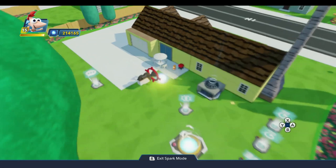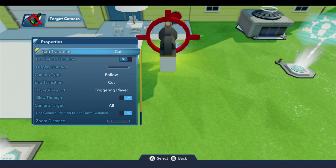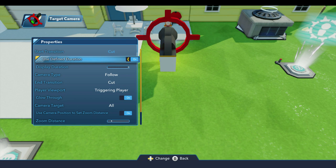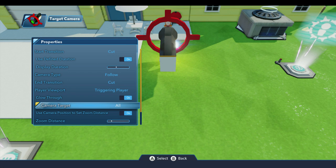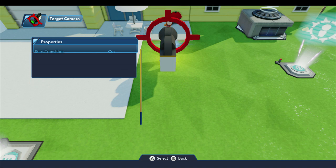Now let's set up the camera properties. The start transition is fine. We're going to turn on the used defined duration and set the display duration to four seconds. Follow cut triggering player on camera — the camera target needs to be the connected actor. Everything else is fine.